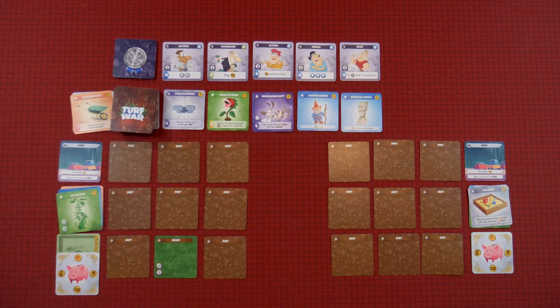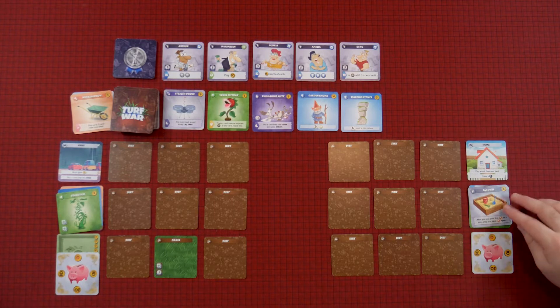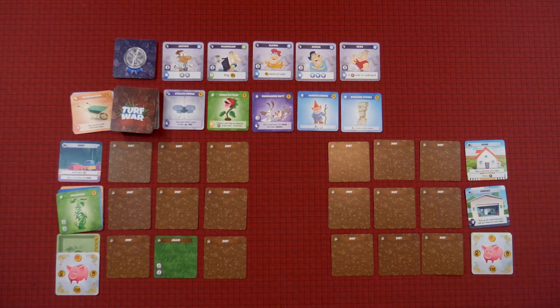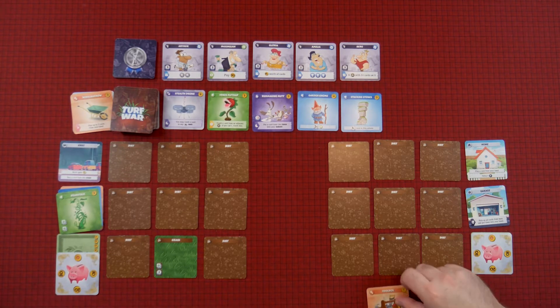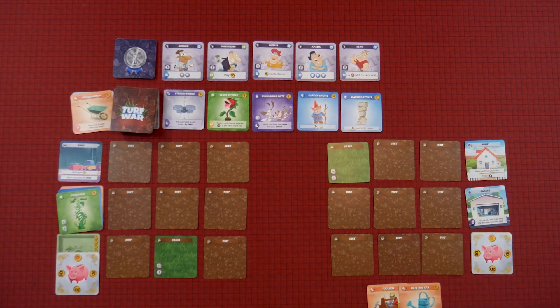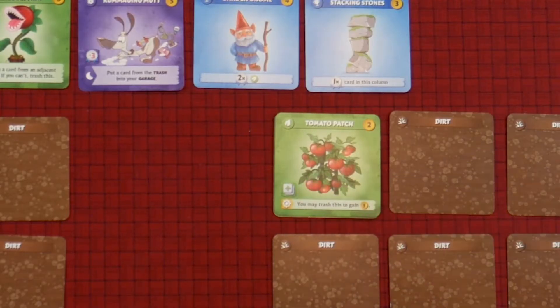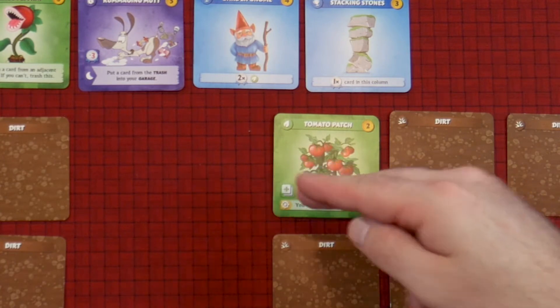Now we have a new lawn ornament out there. Alright, I'm going to come home since I don't have any money. I get everything that's in my garage back into my hand. Now I'm going to play my toolbox so I can play up to two cards. First, I'm going to play my watering can to water this piece of dirt. And the second card, I'm going to play my tomato patch. Whenever you see this plus sign, that means you can build a card on top of it, which is also on all the grass cards, which allowed me to play this one. And since there's one on this one, I can put another card on top of that. So that's my turn.